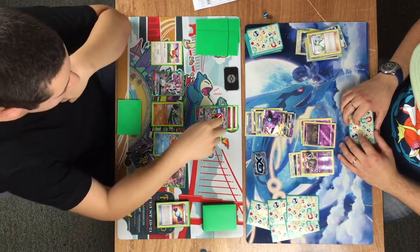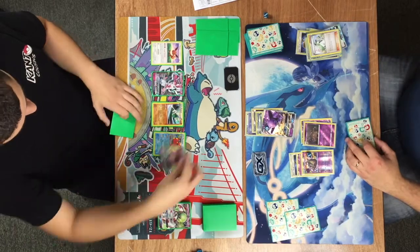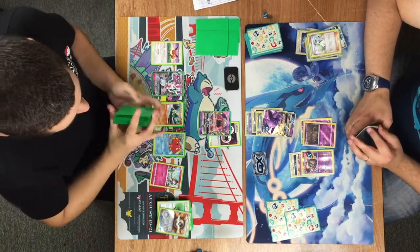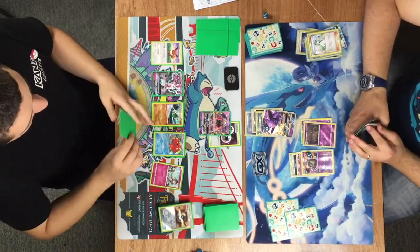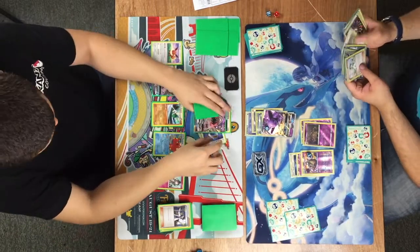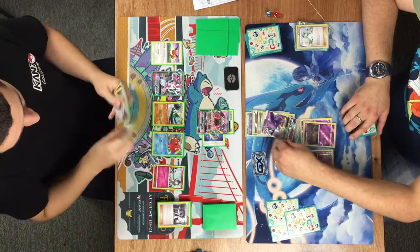Even though Bradley found a Choice Band to attach to Garbatoxin Garbador, there's the KO with Confused Psybeam — or Variable Confusion. Tubbs didn't Field Blower the Garbatoxin — chose not to, and maybe it's okay. He has the DCE on Tapu Lele and a Choice Band, hitting 110 damage — so he's two-hit KOing that Espeon GX.